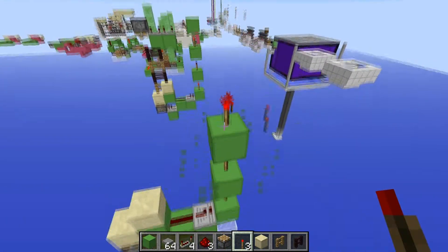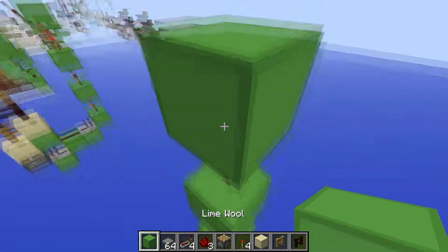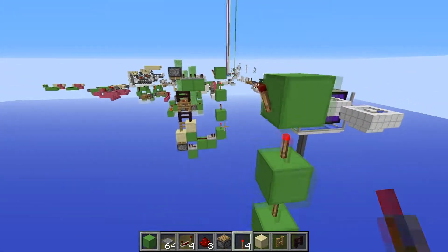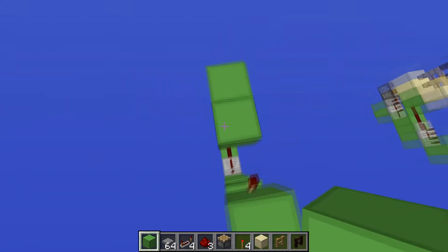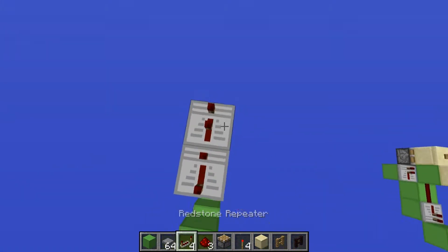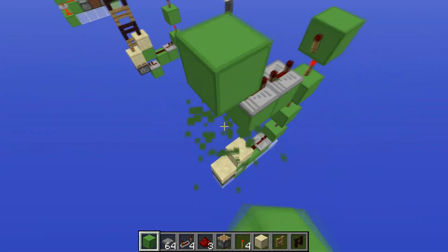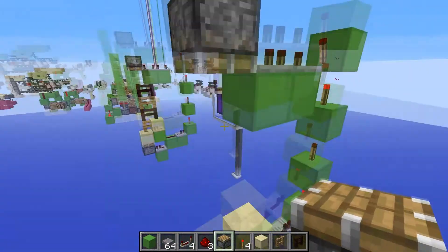Where you get to a redstone torch that's turned on, you want to place a block above it and a redstone torch on top like that. After you've done that, go ahead and place two blocks out like this and put repeaters on them both set to four ticks. Then place three blocks up like that and place a repeater facing down.